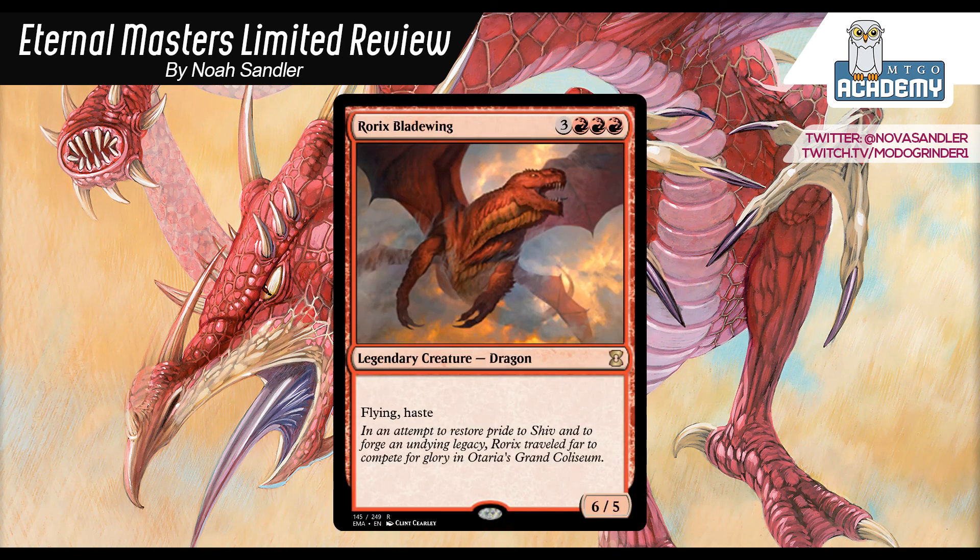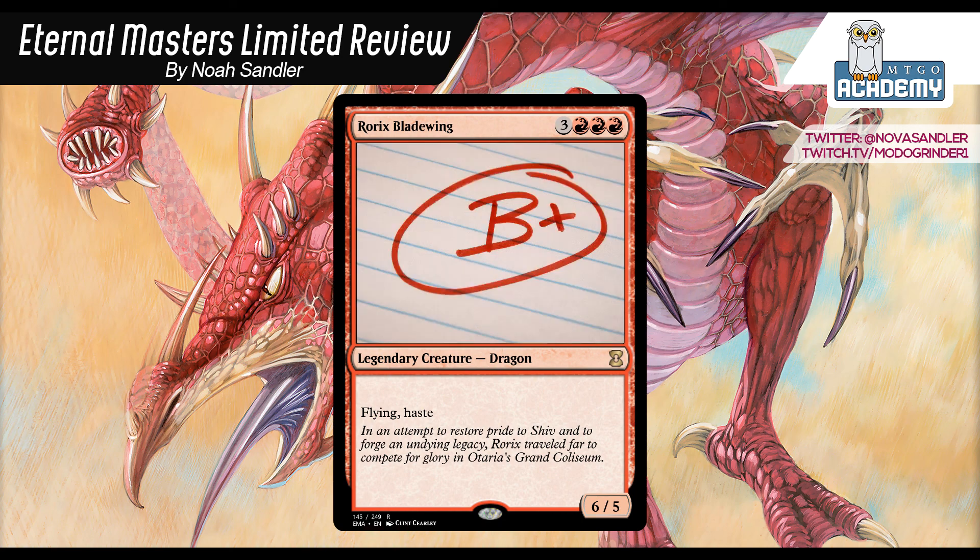Rorix Bladewing: 3 and 3 red, 6-5 Flying Haste, legendary creature dragon. Rorix is another one of those big creatures which tend not to do too well in this format, but because it's haste, flying, and has 6 power, usually it's getting in for 6 damage the turn you play it, and then your opponent has to deal with it. If you're playing red, you already have a lot of burn, so the 6 damage from Rorix might just be enough to finish the game. So it has a nice edge over some of the other Pit Fighter legends that cost 3 of their color and 3 colorless. I don't think you'd cut it even in Red-White Tokens decks because the 6 damage is just so much, then your opponent has to deal with it. It is a 6-drop that's relatively aggressive, and that's always a little awkward. Because it's triple red it's hard to play in multicolored decks, but it's still really, really strong and one of the better red cards in the format. I'm going to give it a B+ — it's close to an A-, but I'm going to go B+.